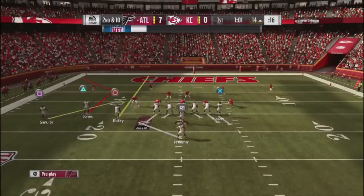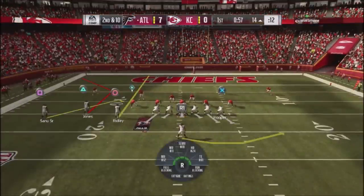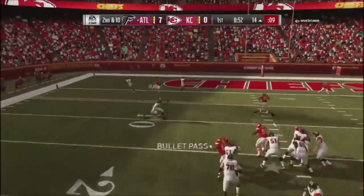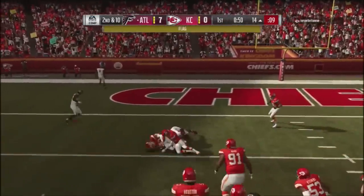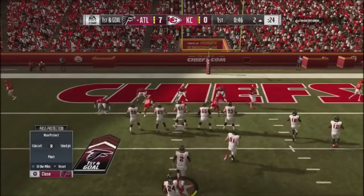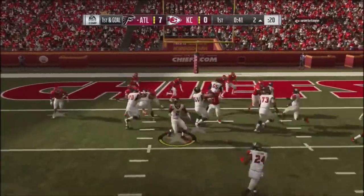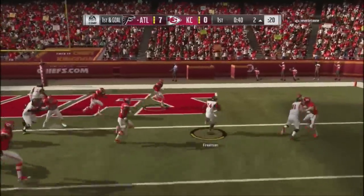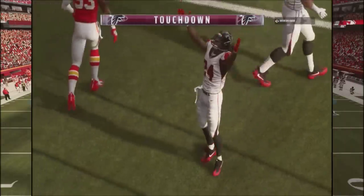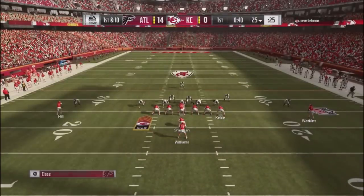He bottles me up for barely a yard, so I come right back to the spot route, hoping he'll chase Ridley over the middle. I do a block-and-release with the running back and he pulls himself out of position — I hit the spot route. I get a 15-yard face mask penalty that puts me down on the one, then jump into the pitch play out of a single-back bunch set and easily get the ball in. Up 14 to nothing — I'm scoring fairly easy with this run-heavy alternative playbook.